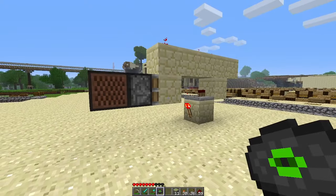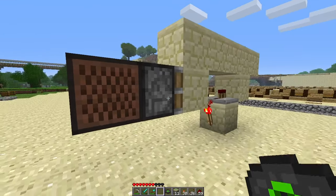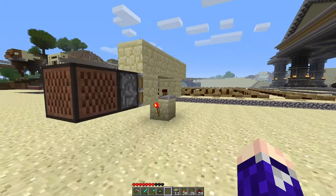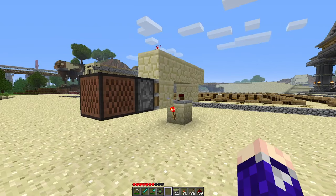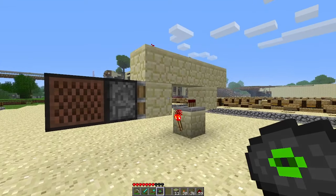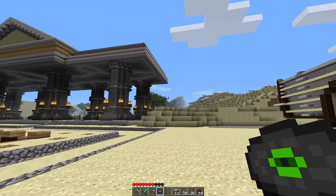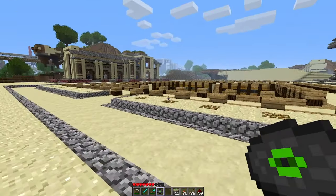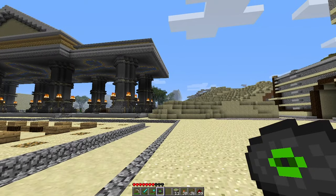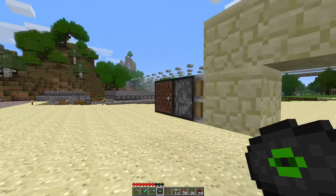You can essentially have a lock and key in beta Minecraft — you need a music disc to activate whatever redstone you want. I thought this would be a really cool way to make a piston door where you need a music disc to open it. I'm thinking of doing that on the other side of the stadium where Ryan built a sphinx, since I've recently connected my rail all the way to that end.